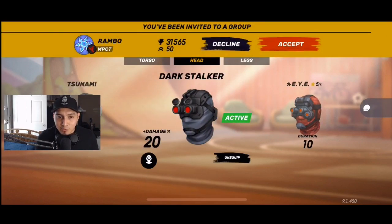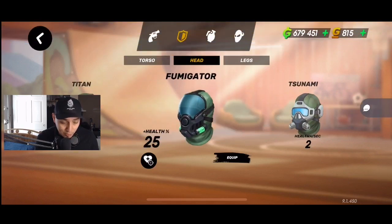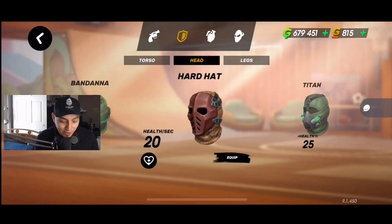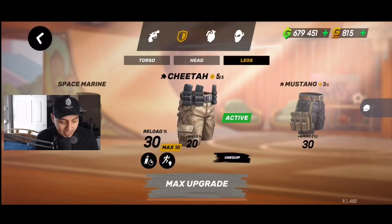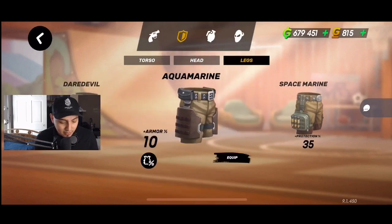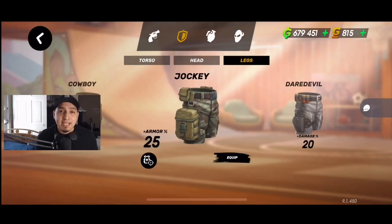They also updated the cosmetic helmets — Dark Stalker eyes and other helmet options that look pretty cool. I wish we could actually use some of them in game because the Fumigator and the hard hat ones look great. Same cosmetic updates for legs — the Cheetah, Mustangs, and similar ones. That's another cosmetic change for 9.1. That's it for today — if you enjoyed the video, hit the like button and I'll see you guys in the next one!